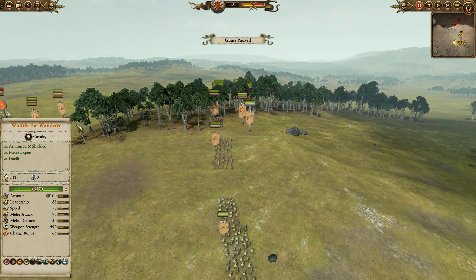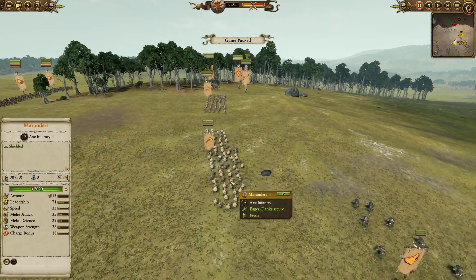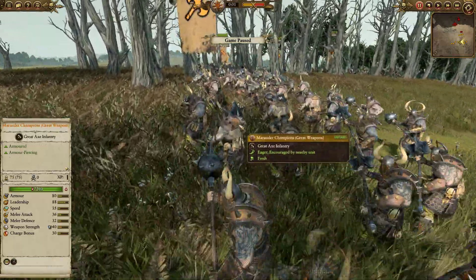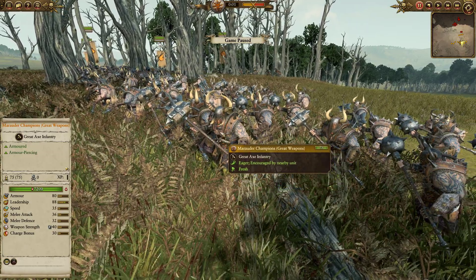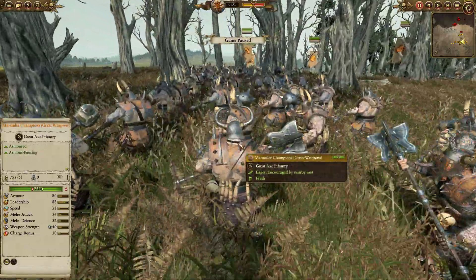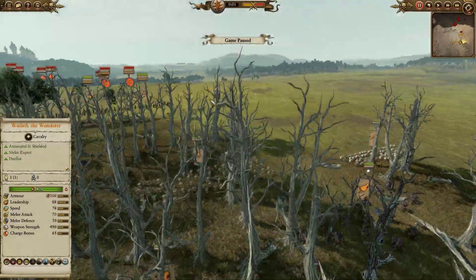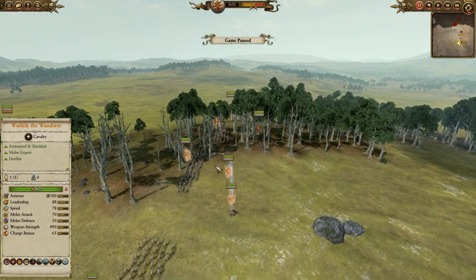For the front line, I didn't think we'd beat mass Saurus, so I've gone heavier on supporting troops. At the front, fairly small — a unit of Marauders with great weapons, both chevroned up, and some Marauder Champions as one elite infantry unit. These guys look absolutely badass. They're going to be trying to stabilise my flimsy front line, along with another unit of Marauders with great weapons and one more on the flank. Not the worst front line, but not expecting too much if my opponent has gone Saurus heavy.